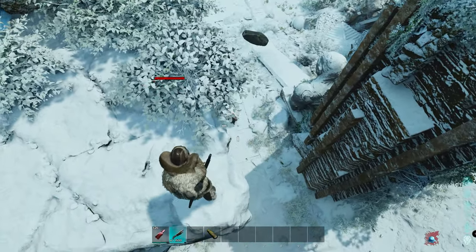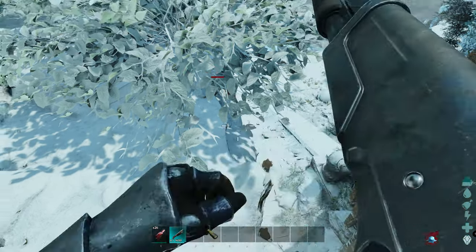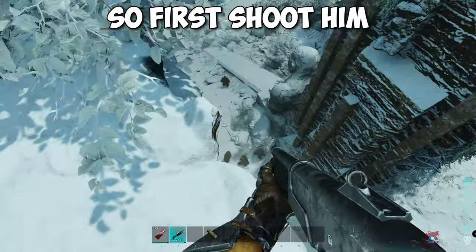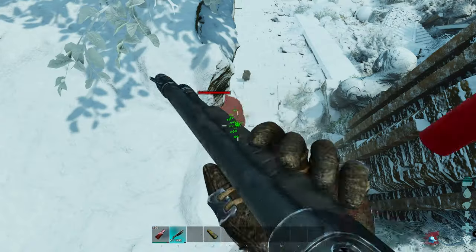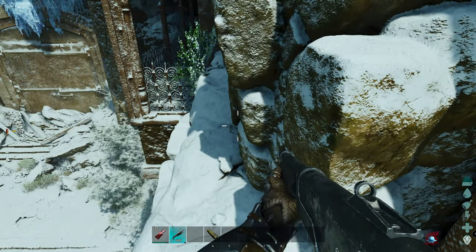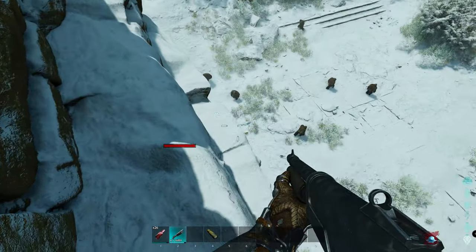Now we need to get the Monkey's attention. This is the bad side of the boss fight — we want him to turn around, so first you need to shoot him. To speed up the process you can move around to the other side of this ledge. We do have a decent amount of space, so make sure that you hug the wall and do not fall off.